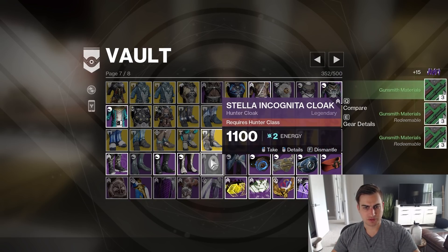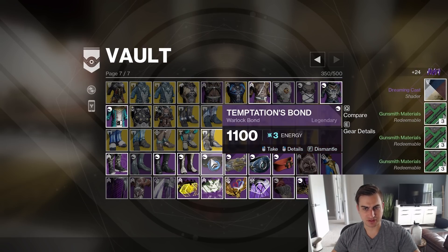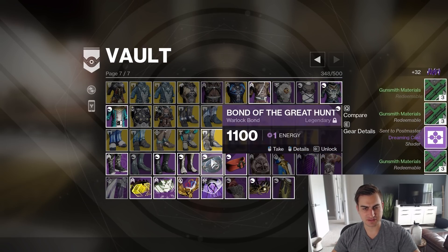Solstice. All right, we can just get rid of pretty much all the class items, because they're just literally all Transmog, and they have no stats. So there is no reason to keep any class items.